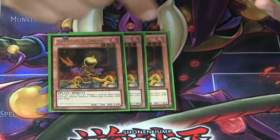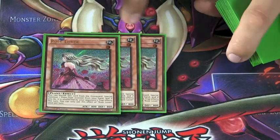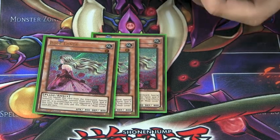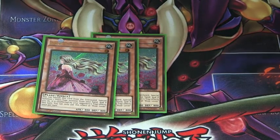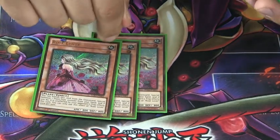Next, I run triple Lonefire Blossom — it's a plant deck, so I do it. I run triple Rose Lover because she's very rarely ever dead. Be it in your hand, she's fodder for Sylvania. Be it in the graveyard, if you can get out any monster, she gives it immunity from traps. Fantastic card all around.